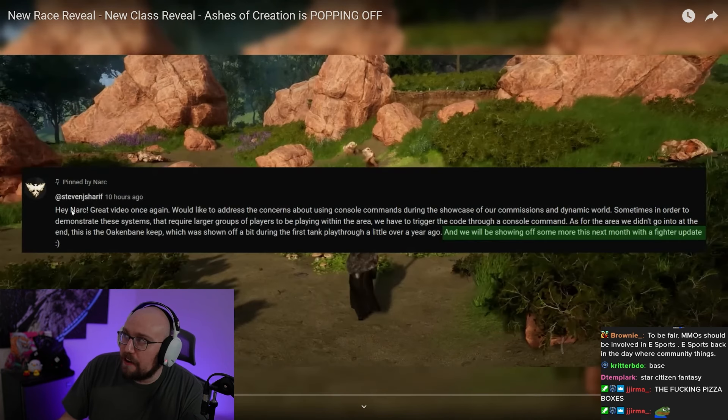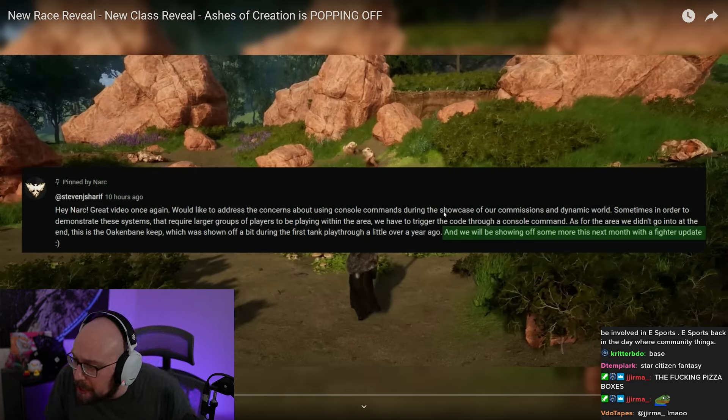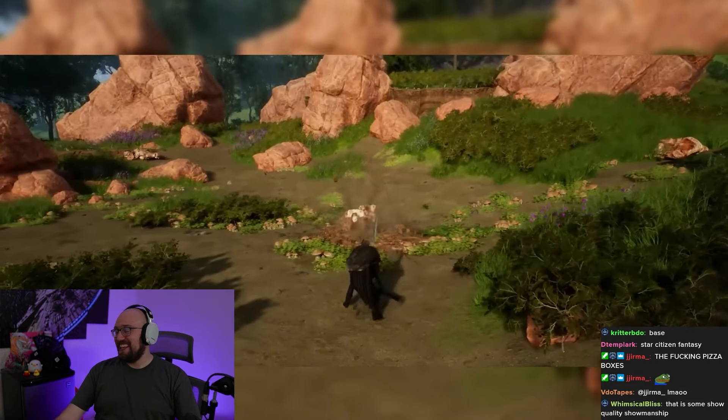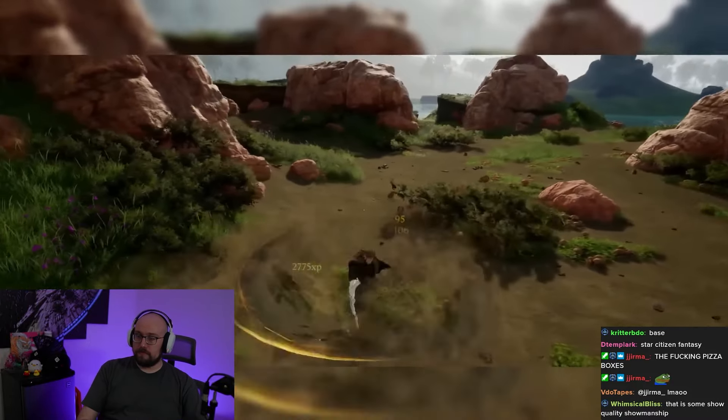Oh — that's the official Ashes of Creation dev team commenting on his video: 'Hey Narc, great video. We'd like to address the concerns about using console commands during the showcase of our commissions and dynamic world. Sometimes in order to demonstrate systems that require larger groups of players, we have to trigger a code through a console command. As for the area at the end — this is Oak and Bane Keep, shown off in the first tank playthrough over a year ago. We'll be showing more next month with a fighter update.'